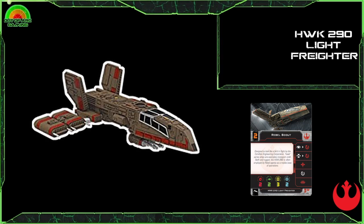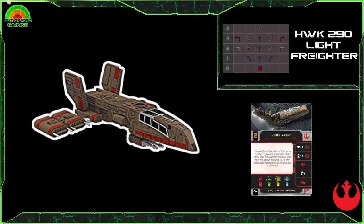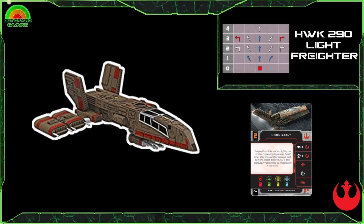It has a very good action bar of focus to red rotate, target lock to red rotate, red boost, white rotate, and a red jam action. It has the zero stop maneuver, can go up to four in the straights, and has all the banks. Not a lot of blues, and it doesn't have a quick way to turn around, but when you have a turret arc that's not necessarily a bad thing. As a general role within the Rebellion faction, it is majority of the time a support ship.